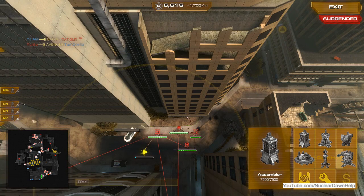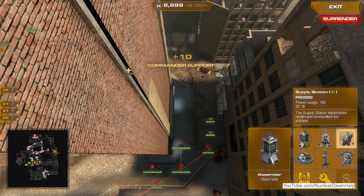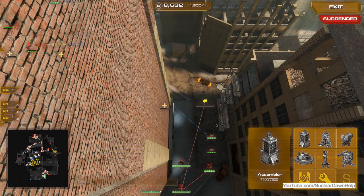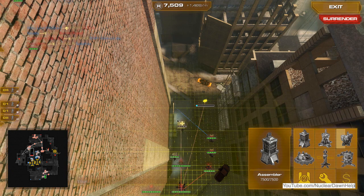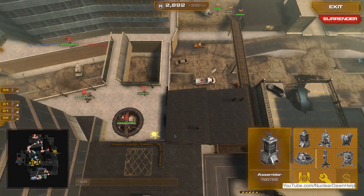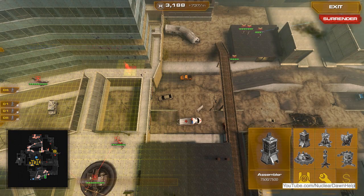I put a couple of turrets here — the guys were coming up on that upper second and third floor of the building right next to our forward spawn. Meanwhile, our guys on the right were doing a really great job, just firing off like crazy — they were not getting any resistance. Now that I've got that pretty much under control, I want to continue building up on the parking garage.